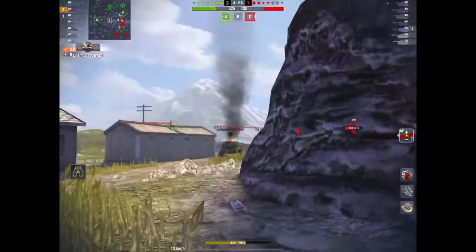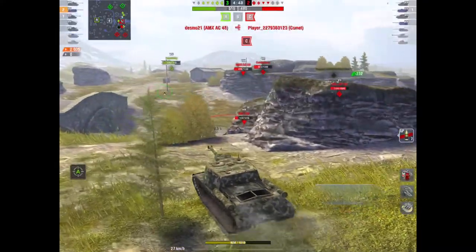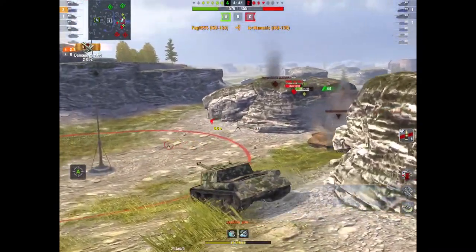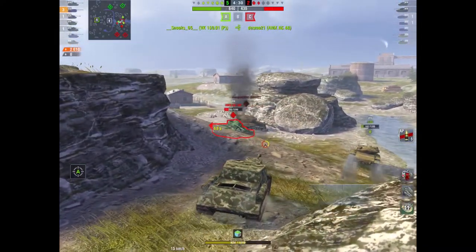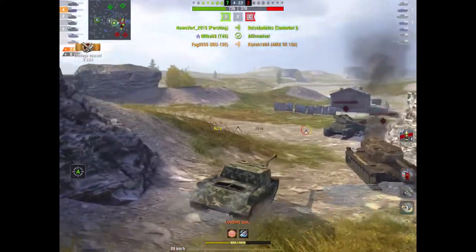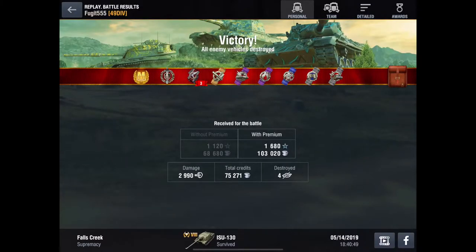There's another 130 — can I get around the corner before he reloads? No, he's gone back down. But he's not going to hurt me unless he ammo racks me, so I push on him. He's turned his back to me — easy kill. We're up to just over 2,000 damage and we've got three kills. Hello AMX — should have loaded HE but didn't bother. We take him out eventually anyway. We're now up to 2,800 damage, kill number four. The mobility, because of that lower armour, really helps you. Close to 3,000 damage — we get a load of credits, killed four tanks, and we get a mastery. That's why I like this tank.